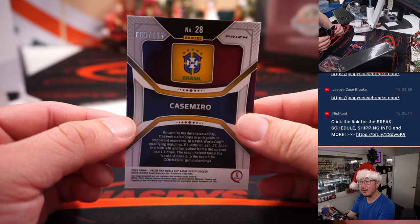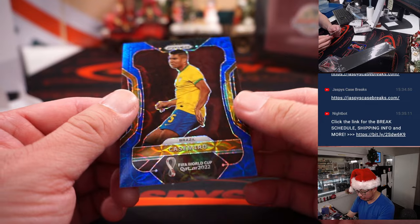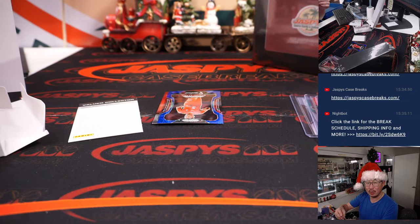The blue ones are numbered — 65 out of 185. That's Casemiro, number 135. Casemiro for Brazil, that'll be for D'Lo.